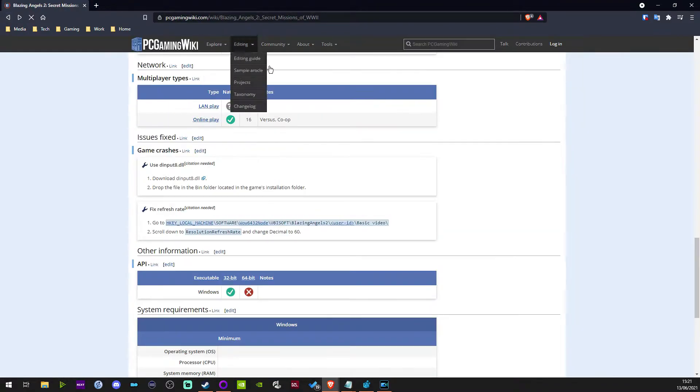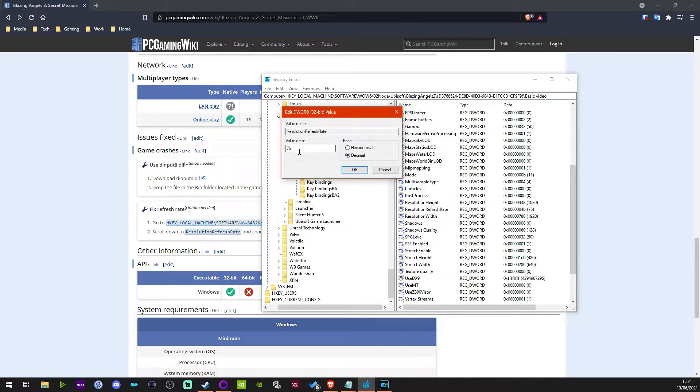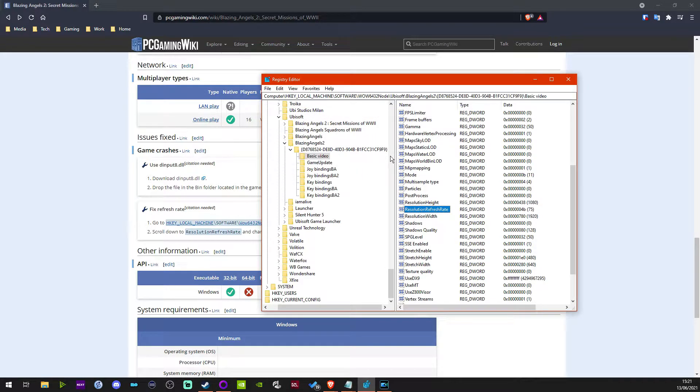Next thing: screen refresh rate. Here's the fixed refresh rate. What you need to do — as it says — is navigate via Start to regedit and navigate to the relevant key. You will find resolution refresh rate. Mine currently says 75. You go to that, right-click and modify, and change it to decimal. As my monitor refresh rate is 75, I change it to 75 — it was already defaulted to that. As we'll see when we start the game, it still runs at 59 to 60 FPS regardless of what figure you put in there. If it runs at 60, that's fine by me — as long as it's a nice smooth experience.